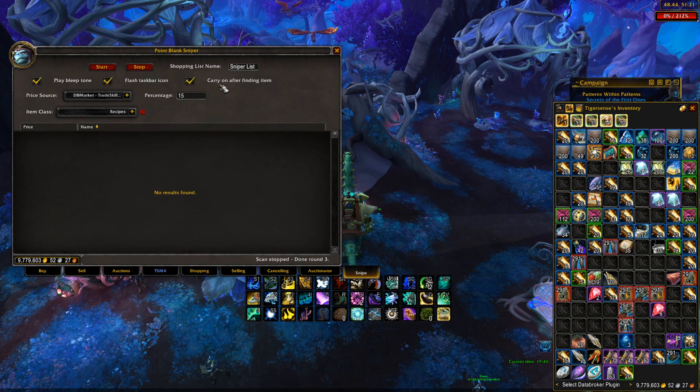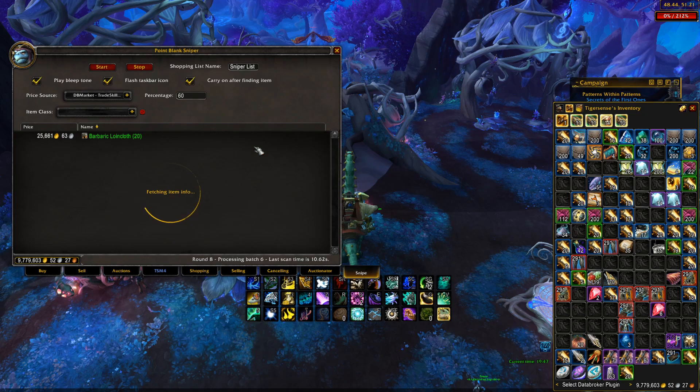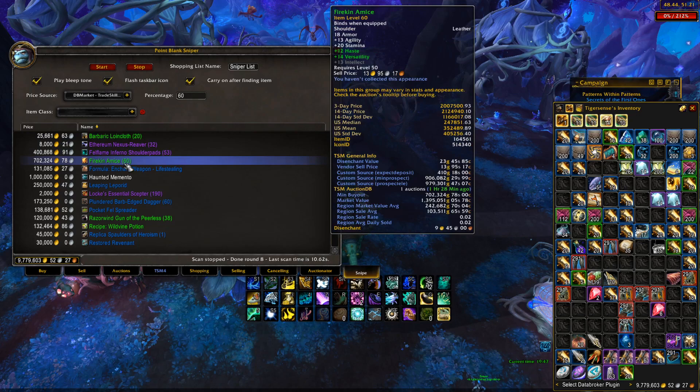You can also choose if you want it to play a sound or pause after finding items. We're going to hit Start. As you can see, it is processing and going through each item, and if something comes up it will show. I'm on a medium pop server and looking for a pretty low percentage, so it could take a while. The last scan took about 10 seconds, and it's constantly scanning. For the purpose of this video, to show that it works, we're going to change the percentage to 60 — and instantly we're seeing a ton of stuff.